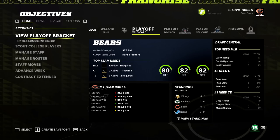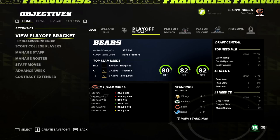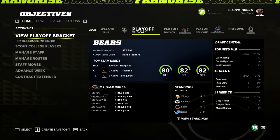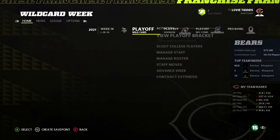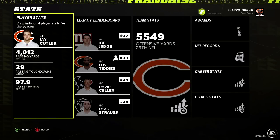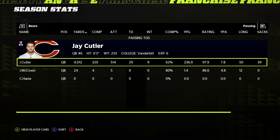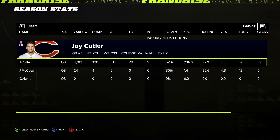The end of year one wasn't bad — 10 and 7, given the roster we have, is pretty solid. Unfortunately we're up against two pretty good teams in the division as the Packers and Vikings finished ahead of us. We did have the number five defense in the NFL. Jay Cutler put up 4,000 yards and 29 touchdowns, so I don't think there's any way we give him that massive extension.